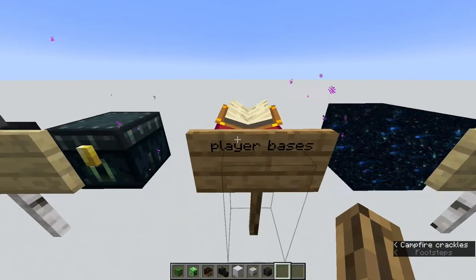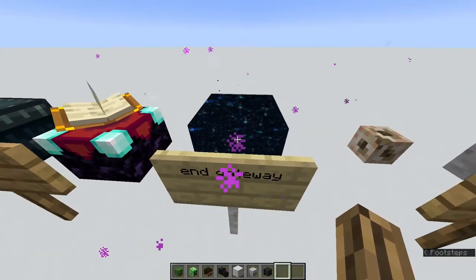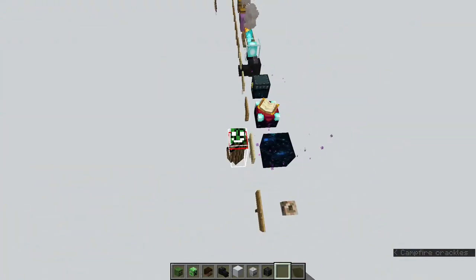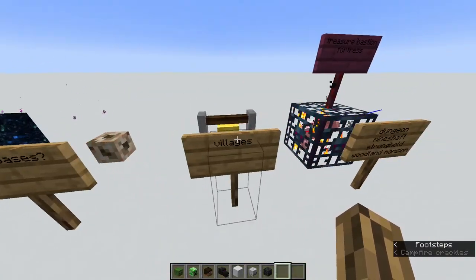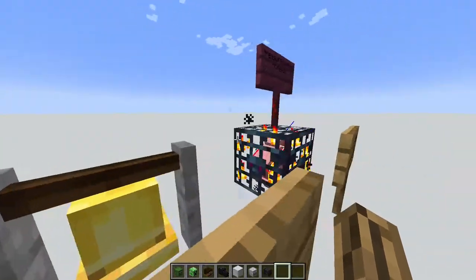Enchantment tables do not spawn naturally but do appear on the pie chart. End gateways also appear, so if you're lost in the end, you can try pie-darting for an end gateway — although most of the time they won't appear even on 32 render distance. Conduits also show up but are kind of useless. Bells can help you find villages.